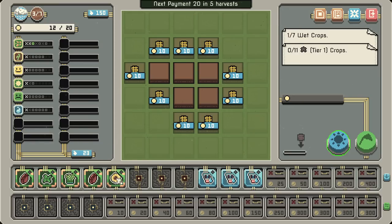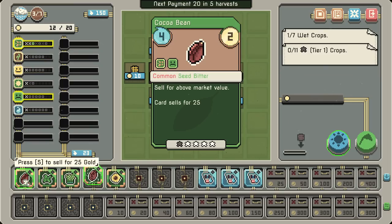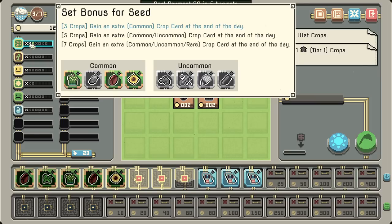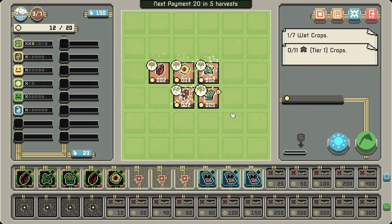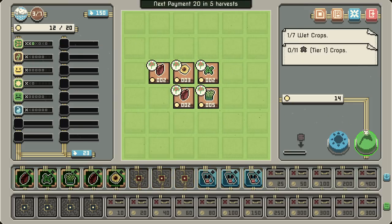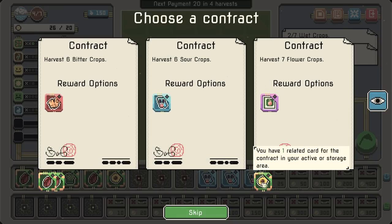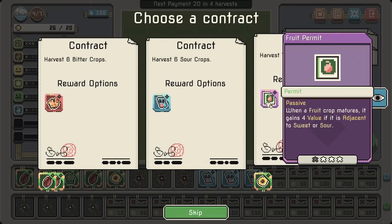This card sells for five, this one sells for 25. It will sell for a really high amount, so I can pivot out pretty nicely if I need to. They're doing their thing — a little bit of harvest. Passive: when a fruit crop matures, gain four value if it's adjacent to a sweet and sour.